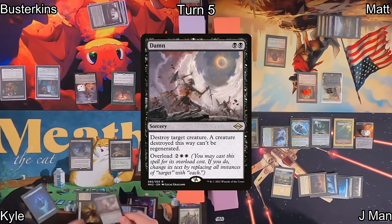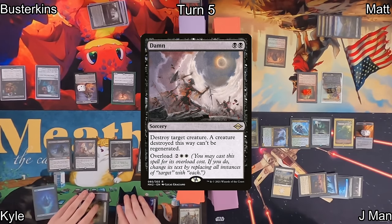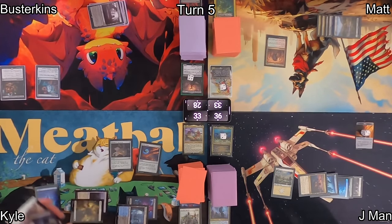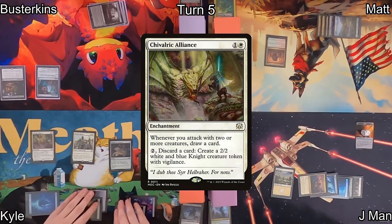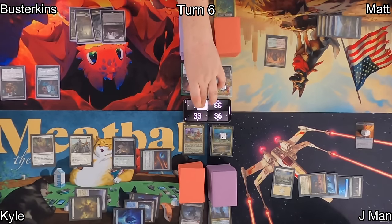Kyle drops a Swamp as his land and immediately casts Damnation on Overload, so Damnation says destroy all creatures — all players clean up their boards. When Cavalier of Night dies, Kyle can bring back his Banalish Marshall from the bin. As a follow-up, he plays Chivalric Alliance, which will have him draw cards when he attacks with two or more things and can make him some knights.